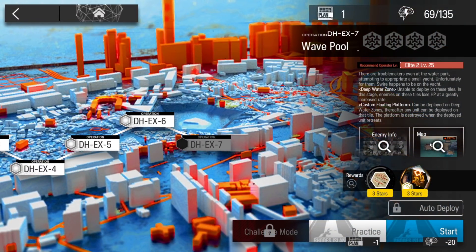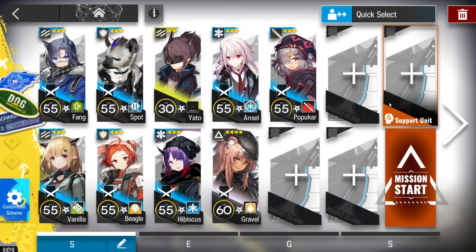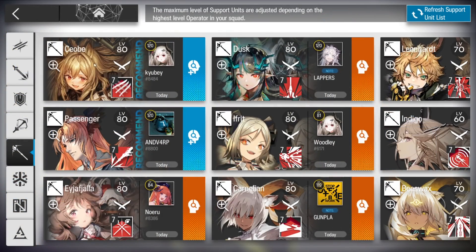Let's clear DHEX7. This stage is pretty simple with a core operator. In fact, we're going to use Eia Fiala as our core operator.